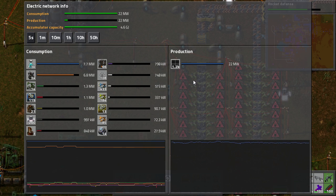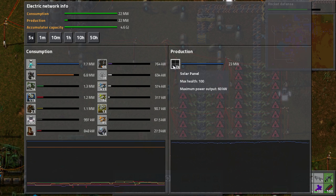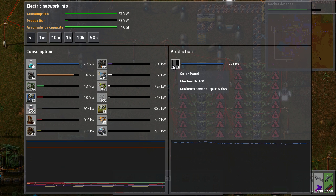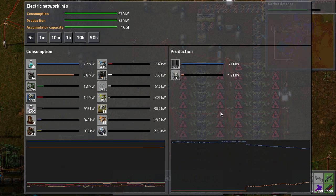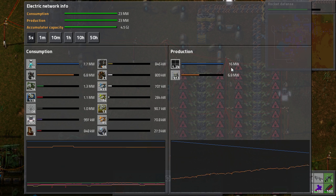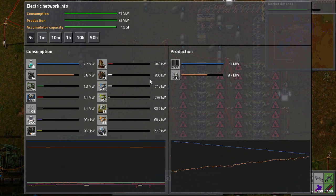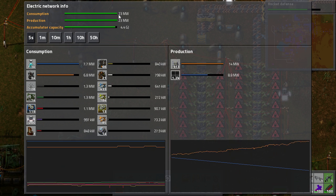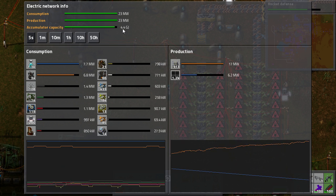As night falls, the power output of your solar panels will gradually decrease. Because I have so many, the solar panels will actually work and run the factory a long way into the night — and this actually becomes better the more solar panels you put down. You'll notice it's flicked over: the accumulators are now running and no steam engines. So as the solar panels go down, the accumulators automatically take over and produce exactly what we consume. Our accumulator capacity is 4.4 gigajoules.